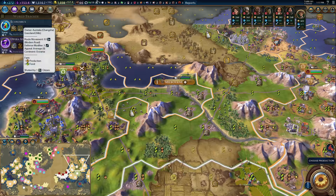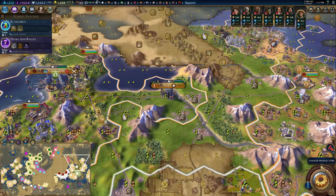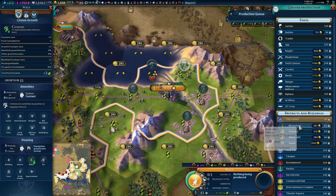Looks like our next city name is going to be Wells, or Vels, over here. That's good. And over here we are going to need a great many things. I'll just start with some basics: monument, granary, watermill — that sort of thing. We'll wait for the borders to expand and figure out what we're going to do with some of our districts.